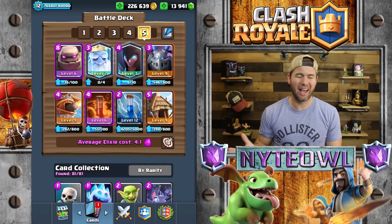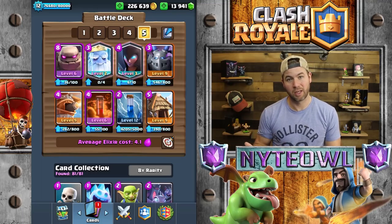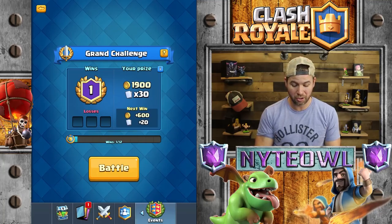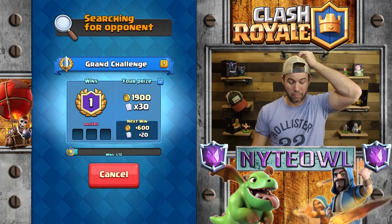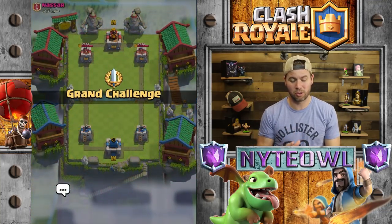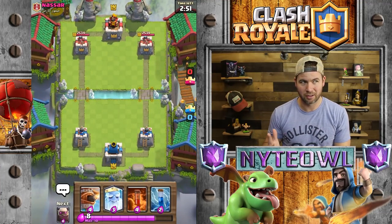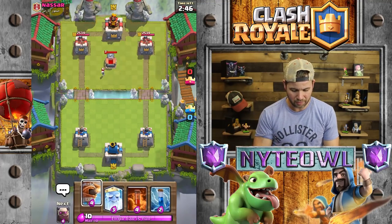The key in this deck — your main win condition — the Royal Ghost, still a viable card even after the nerf. Night Witch got a little bit of a buff, which I'm not sure helps it yet. The Goblin Hut didn't even get nerfed really at all — one less goblin, no big deal. Love the Flying Machine, love the Mega Minion. If I can use it, anybody can use it.